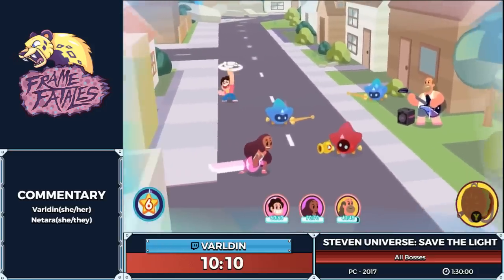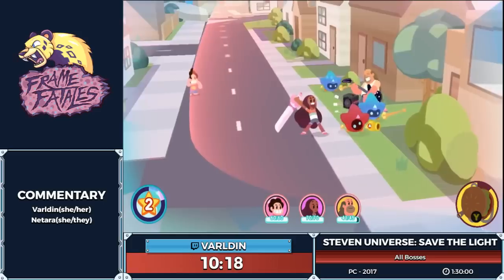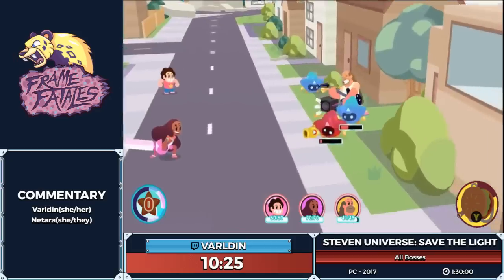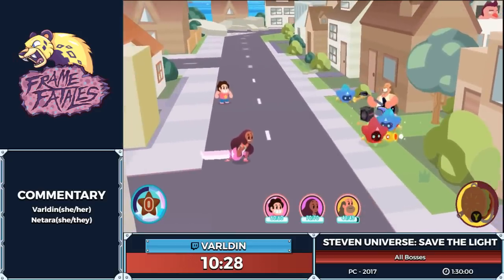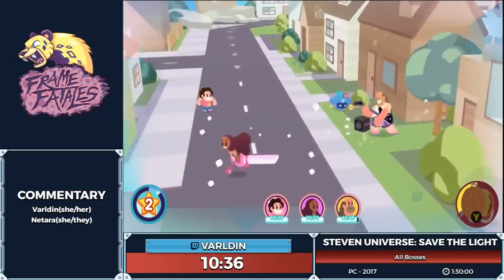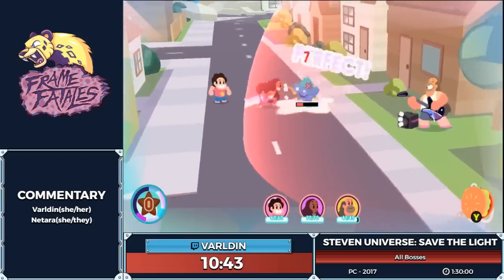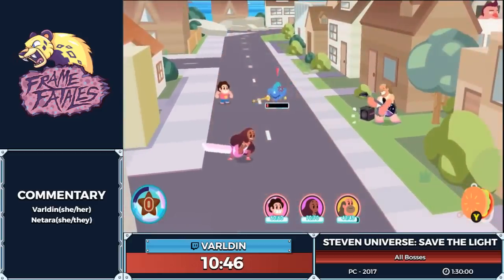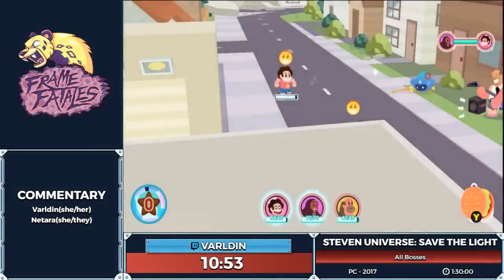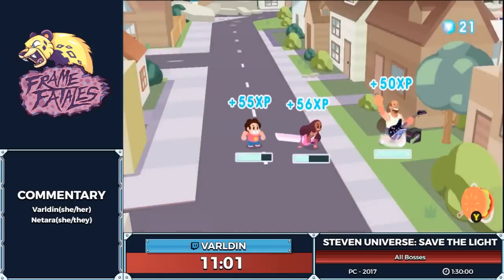Again, dash into these guys right next to each other — Steven will smack them both over to Greg. Greg's gonna jam out, do some damage for us, gonna have Connie sweep in with that sword. That one's a little mad at Greg; can't blame him this time, he has been playing some pretty loud music. Lucky hits occasionally happen — characters can get lucky hits and just do additional damage. We got our last kudos so they are now synchronized. There is the key of Beach City, which is what Mayor Dewey sent us to go find.